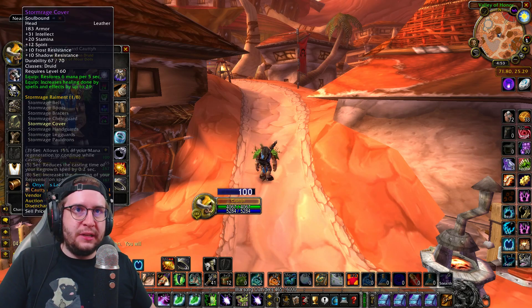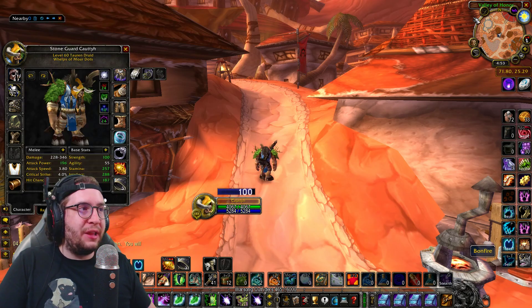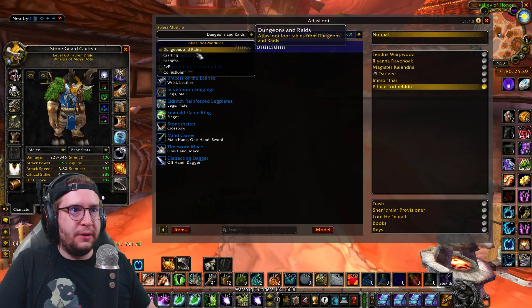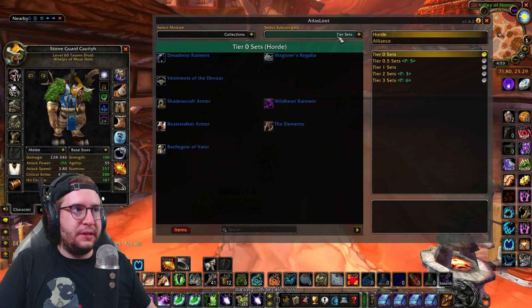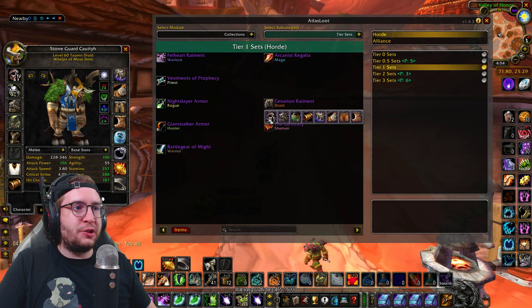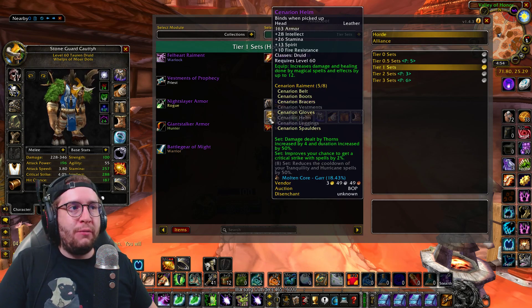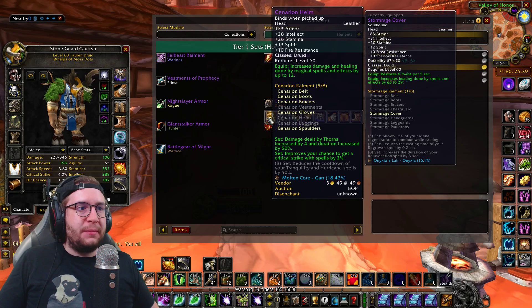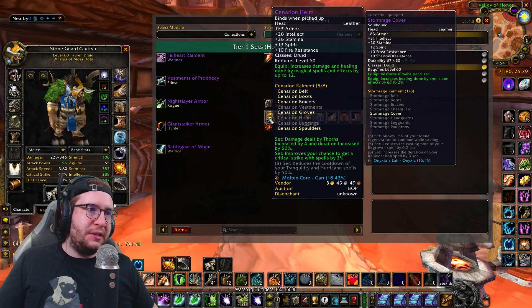Starting with the T2 helmet — obviously the T2 helmet is awesome. If I had a T1, I would think about using T1 as well. T1 or T2 helmet is the way to go. The T2 helmet is really good, but the T1 helmet actually gives spell damage, which in my opinion I would actually probably prefer for PvP. So I would probably say T1 helmet if you have it, otherwise I would go with T2.